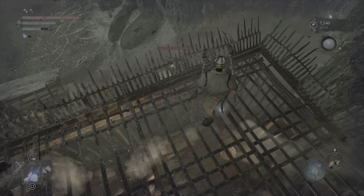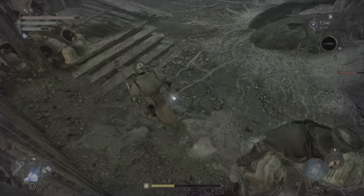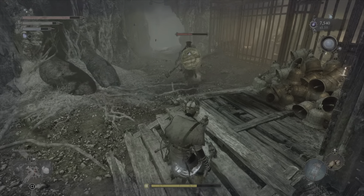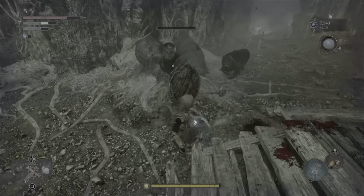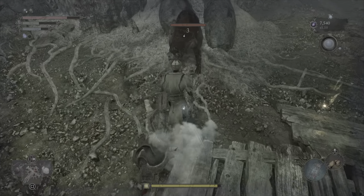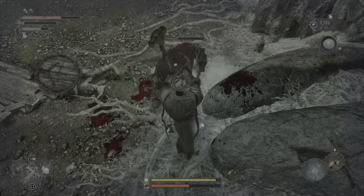You can hear this annoying lady talking — she is the blacksmith. We do want to rescue her. To do that we need to kill this guy, so we're just going to give him a good plunge attack.